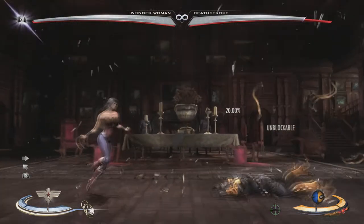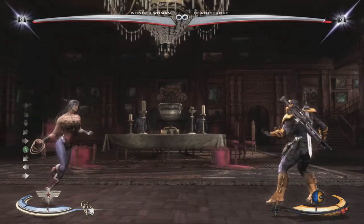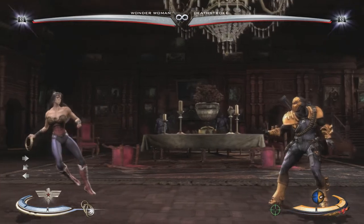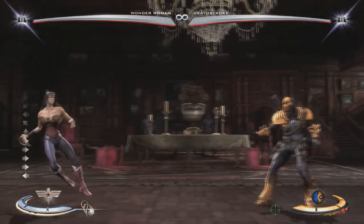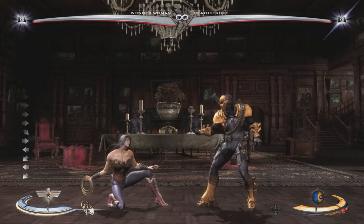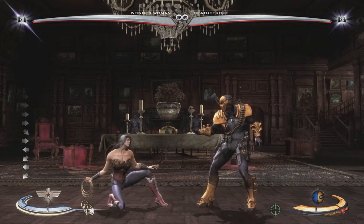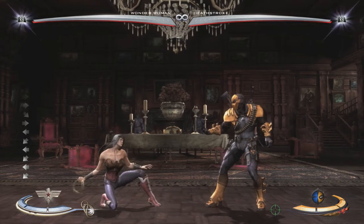Interactables cannot be blocked, meaning you can always take damage from them unless you dodge. Blocking is when you hold back on the analog stick or D-pad and it will block for you. The downside is that you walk backwards. To avoid that, you can hold diagonal downward, which will crouch you and also block without moving backwards. Some high attacks cannot be blocked low, which I'll cover in the next video.